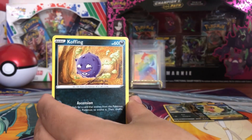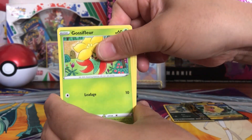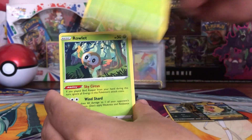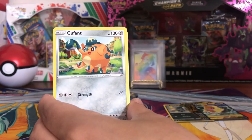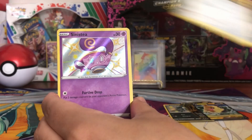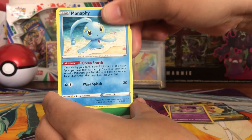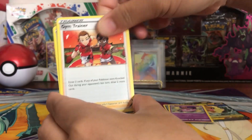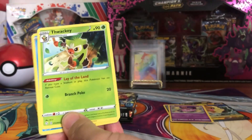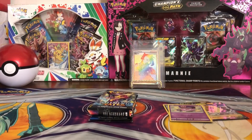Ninth pack: Morpeko, Koffing, Gossifleur, Rowlet, Gossifleur, Cacnea, Sinistea — nice, nice, nice! Manaphy, Energy, Gym Trainer, Cramorant. Those are two baby shinies we do need. At least we're hitting stuff we need.